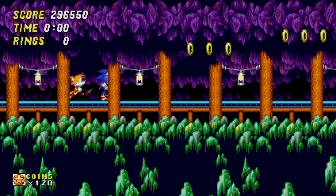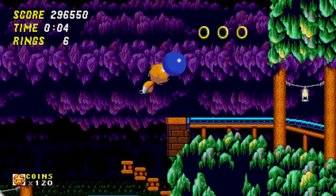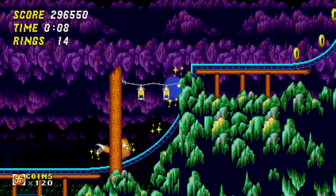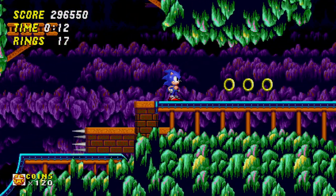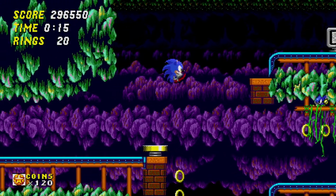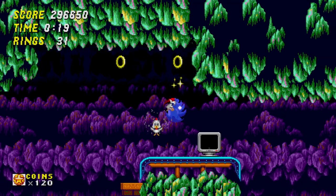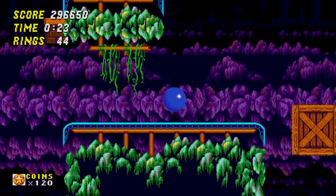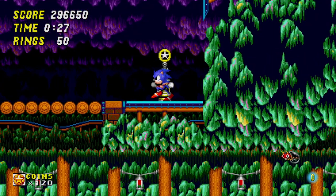Oh boy, here we go. I know that there are some really interesting things to experience in this zone, especially when it comes to Sonic Origins, but I think we'll get there when we get there — I think that might be happening in Act 2. Right now let's just focus on Act 1, and this place is so cool. There's some cool purple-like stalactites in the background, but everything in the foreground is green, and that's one of my favorite color combos for sure. It's just sort of this old mine with mine car tracks and all sorts of things.